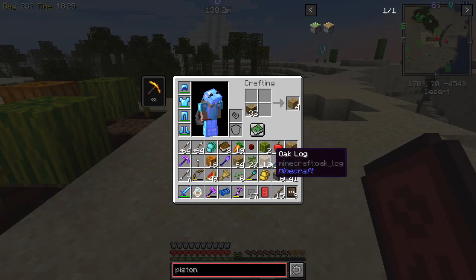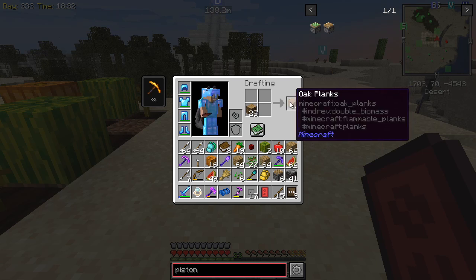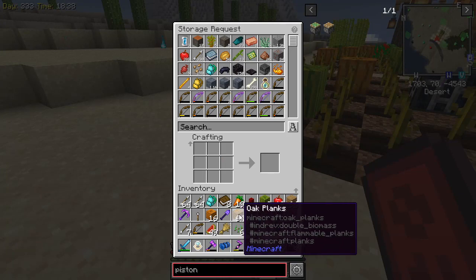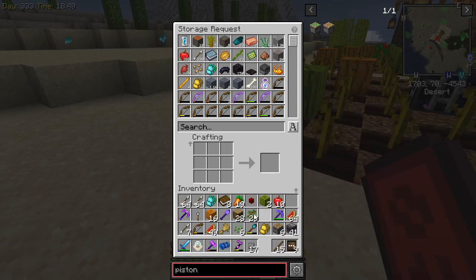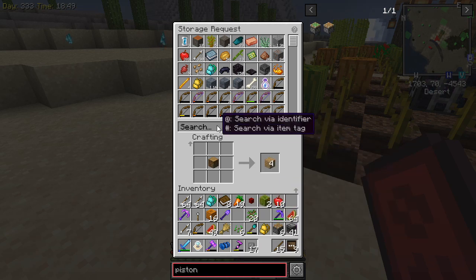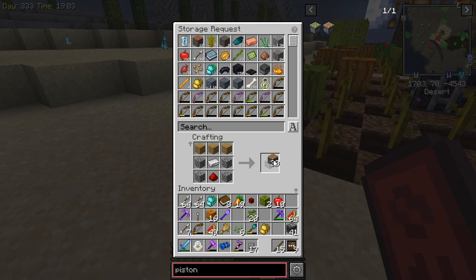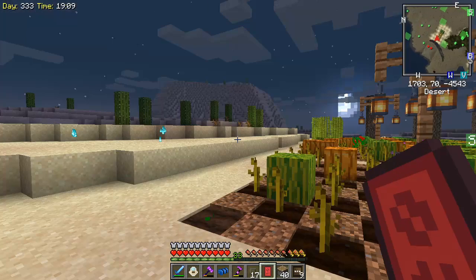Let's do that and then let's do that - that should be fine. And then we craft our pistons. Again, we need 40 of these, and then we want to turn those into sticky pistons. So sticky pistons - 40 of these. We're going to need some slime.